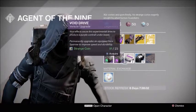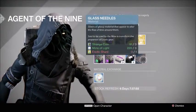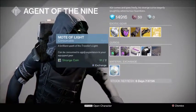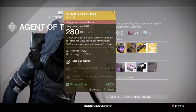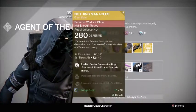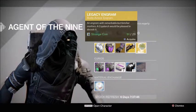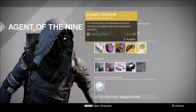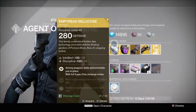First he's got Emerald Coil, Void Drive, the heavy ammo synth, Three of Coins, and Glass Needles. We've also got the Empyrean Bellicose, Graviton Forfeit, Nothing Manacles, and Universal Remote. The legacy engram this week is gonna be body armor.